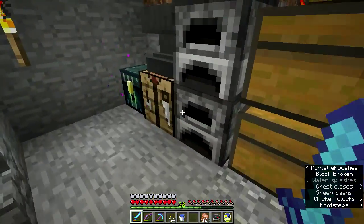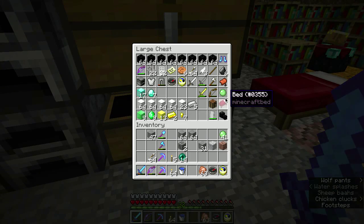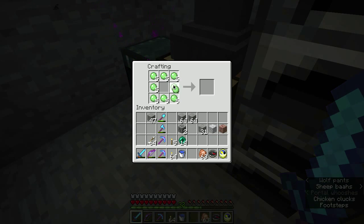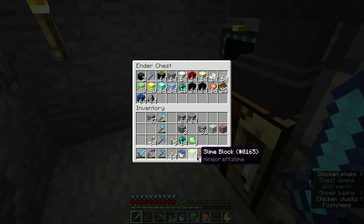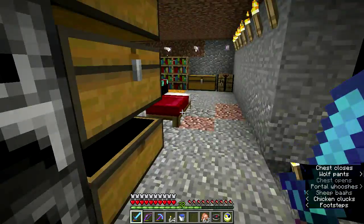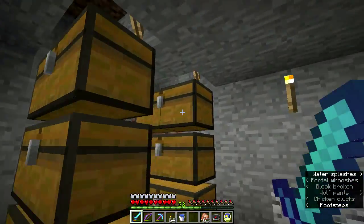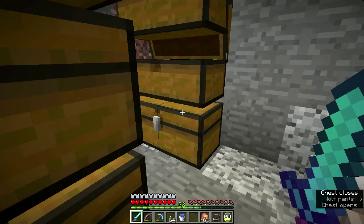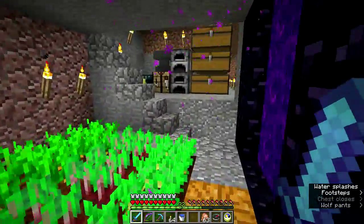I've got 23 blaze rods, giving me a total of 41 slime balls and about 52 slime blocks. I moved the storage area — I was splitting up my andesite and whatnot between multiple chests and it was getting very frustrating, so I decided to consolidate and moved them all over there.